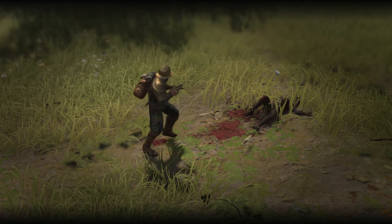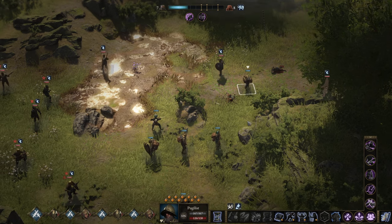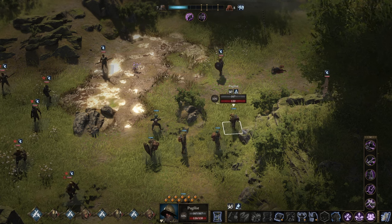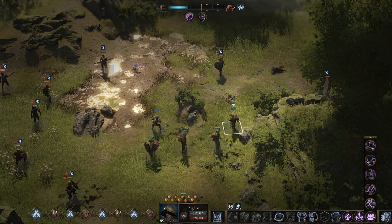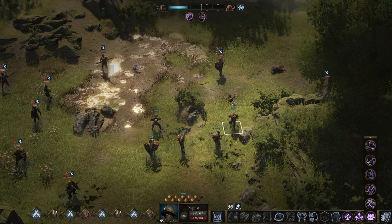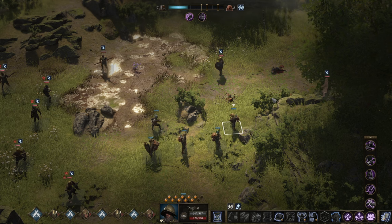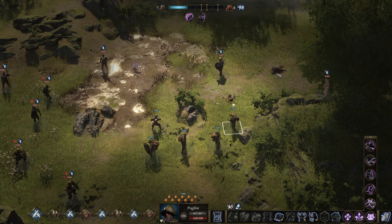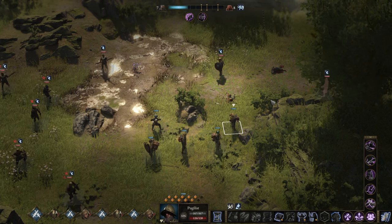Hitting twice, then triggering the attacks of opportunity and completely mauling the enemy before rushing back a little. A medium target to start with to get the juices flowing with Skullbreaker into finishing him. Then the ultimate to get down a very, very tough tank, and then using the normal attack to get the third one down. So that's three in a row — this is as good as a basic build would get.